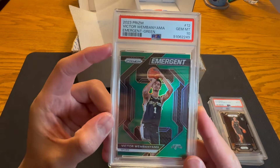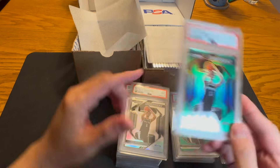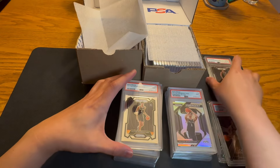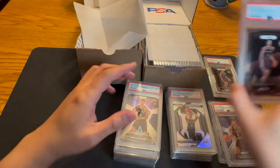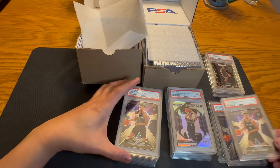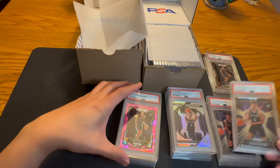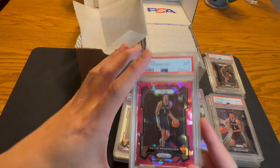Emergent Green PSA 10. Another Emergent Green. Emergent Silver PSA 9. Prism base PSA 9. Deep Space 9. Another Deep Space 9. Deep Space 10.